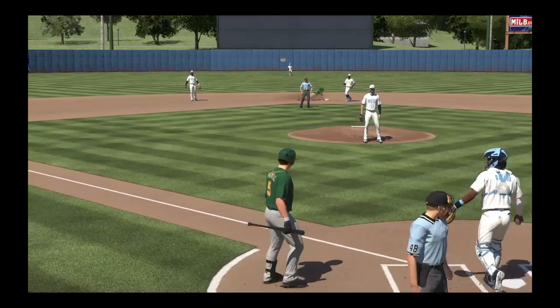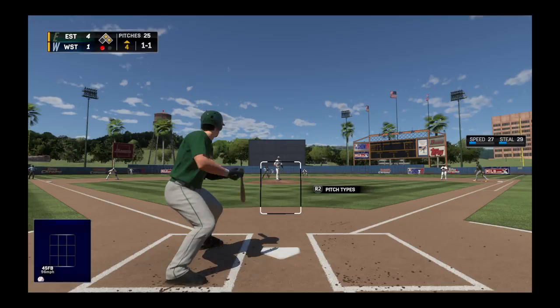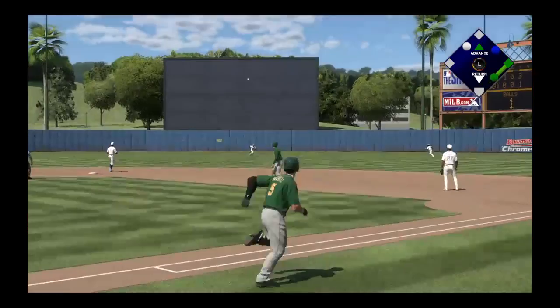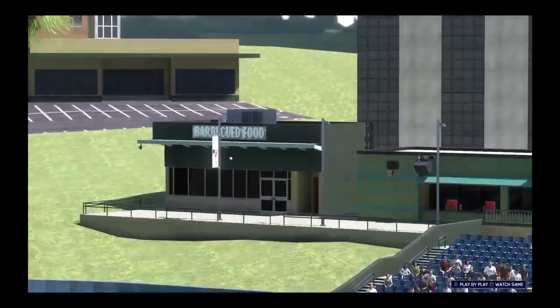First pitch of the at-bat - gonna make things interesting, in the dirt. The oh-one pitch, miss another inside - he's on it from a mile away. It's now one and one. Here comes the 1-1 - it's a drooper, a single! Base hit right there. Every scout appreciates a hitter that can take the ball right back up the middle, and it shows he's got a controlled swing.